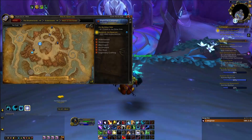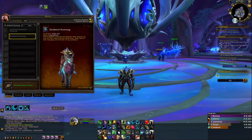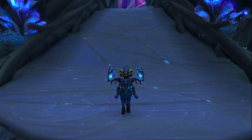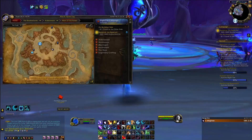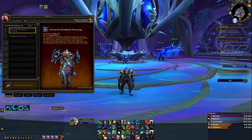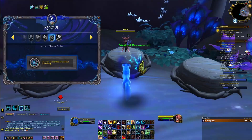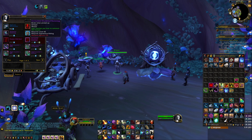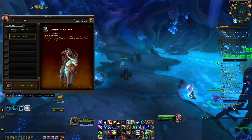Now we are on to the Night Fae Covenant mounts. You get the Dreamlight Rune Stag by completing the Night Fae Campaign Chapter 1. You get the Shadeleaf Rune Stag by getting to Renown Level 23 and purchasing the mount from Elwyn the Renowned Quartermaster for 5,000 Anima. You get the Enchanted Dreamlight Rune Stag by completing the last quest in the Night Fae Campaign called Drust and Ashes. And the Enchanted Shadeleaf Rune Stag by getting to Renown Level 39, then purchasing it from Elwyn for 100 Anima and 40 Grateful Offerings. These are all the Night Fae mounts associated with the Campaign and Renown Levels.